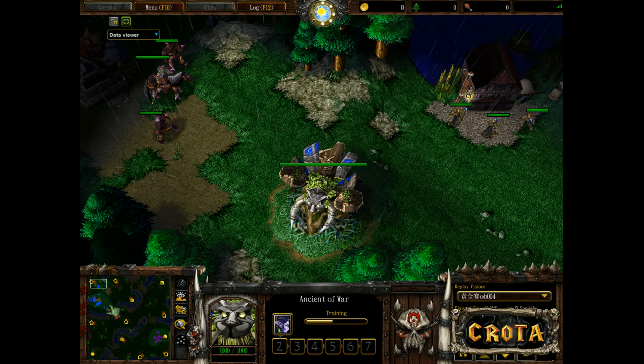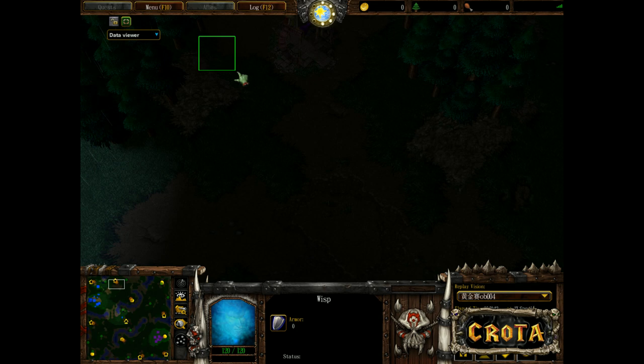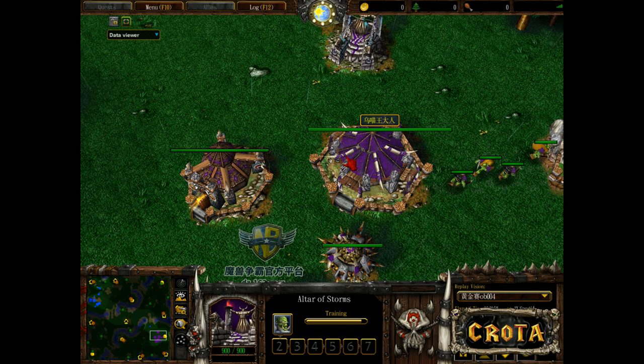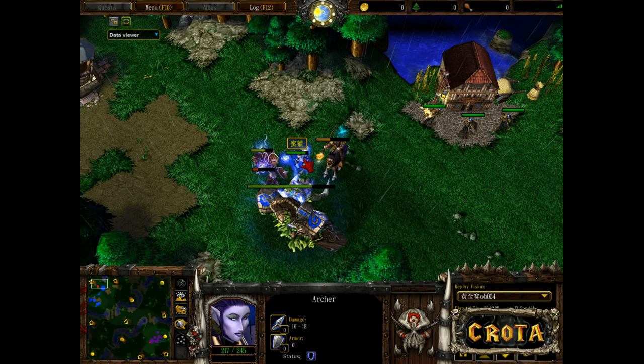The 5-3-3 creep camp's Renegade Wizard gets cleared out with damage absorbed by the Ancient of War — pretty standard gameplay. The big question is how these players will transition into the mid game. Will we see early aggression with the Ancient of War pushing across the top creep camps to level two, or an early expansion? Both are dangerous in Orc versus Night Elf, as it's easy to get caught heavily invested in an expansion and lose.